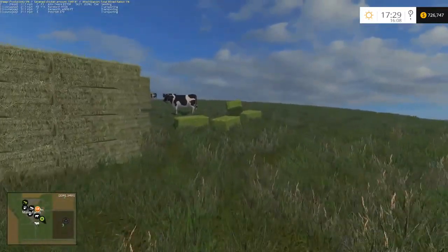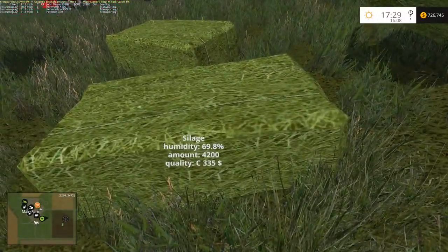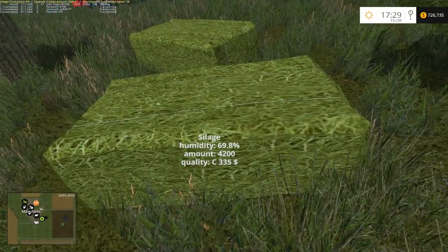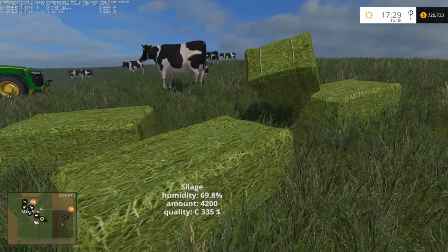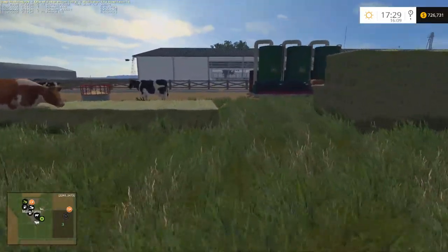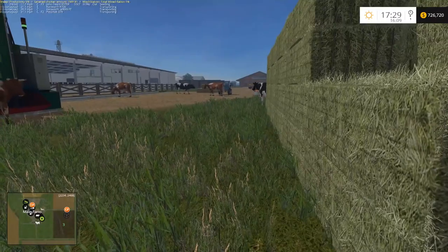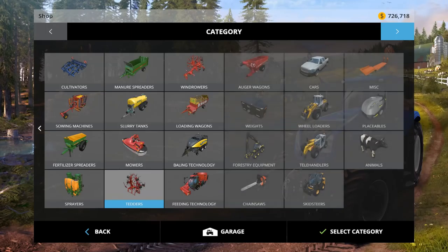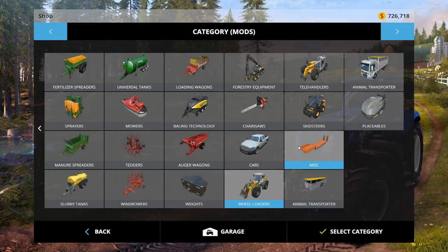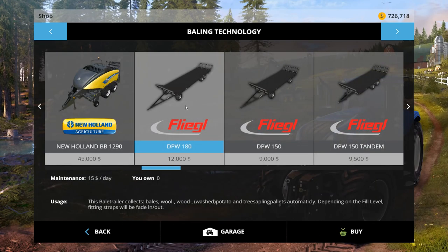That's really the only good bale handling option for the JCB in my opinion. You've got this bale spike which is more for round bales, so for square bales the pallet fork is the way to go. The way Farming Sim mechanics work, that is actually one of the best tools for square bales. As you can see we have a couple stacks of square bales here.